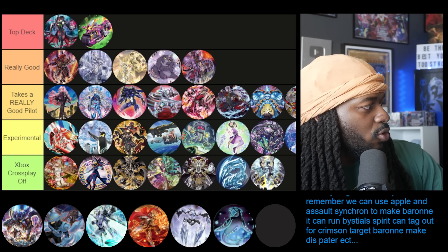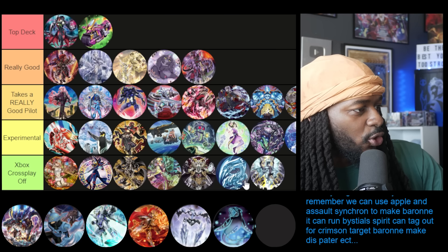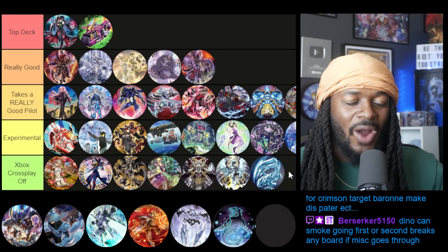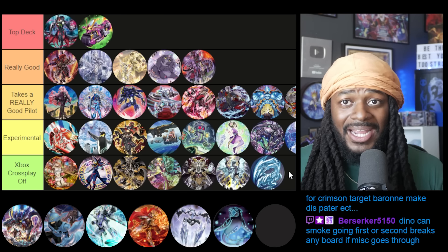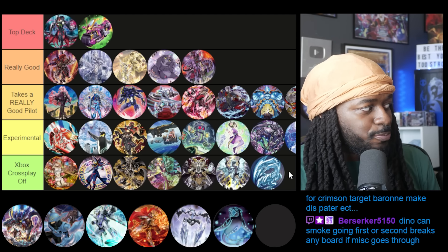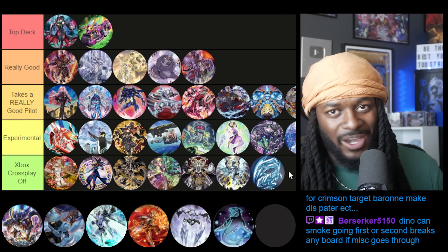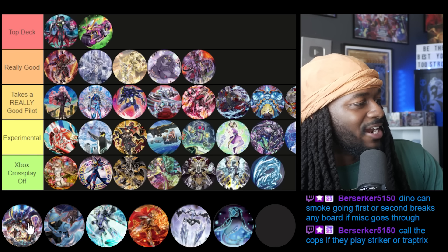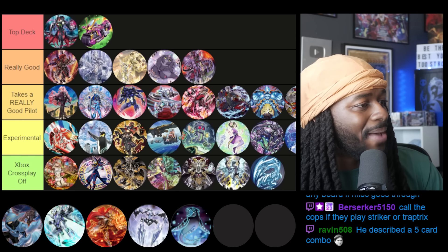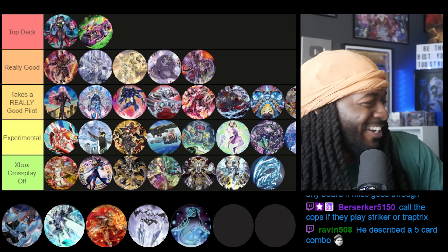Chat suggests: for Blue Eyes, use Apple and Assault Synchron to make Baronne, run Bestial Spirit to tag out for Crimson, target — can we put Blue Eyes under cross-playoff? He just described worse Dragon Link except you have to play Blue Eyes cards. I don't mean to rag on Blue Eyes — we actually used Blue Eyes as a top tier deck, which was crazy — but come on.